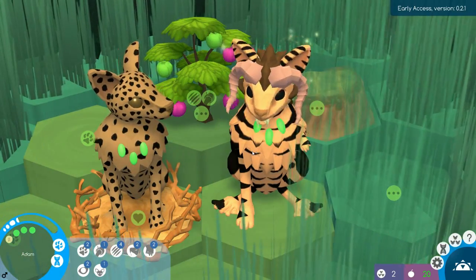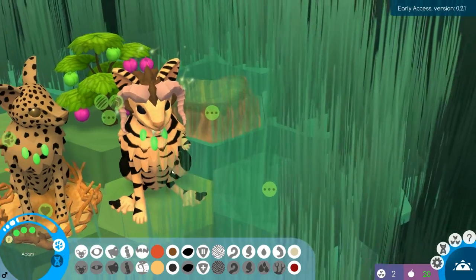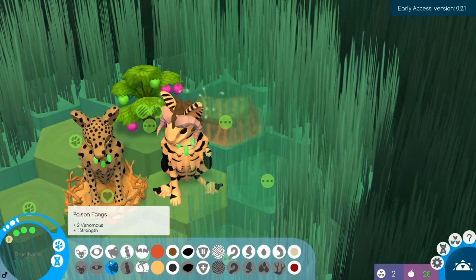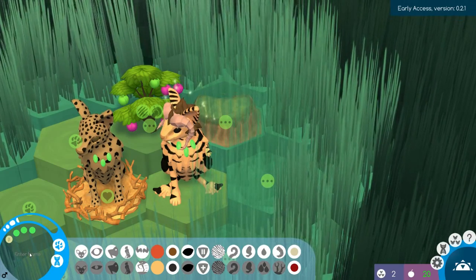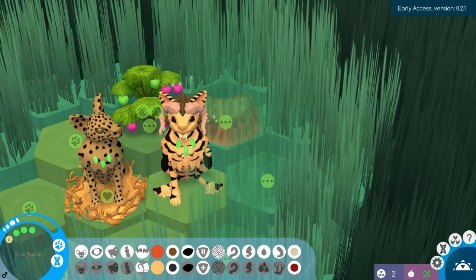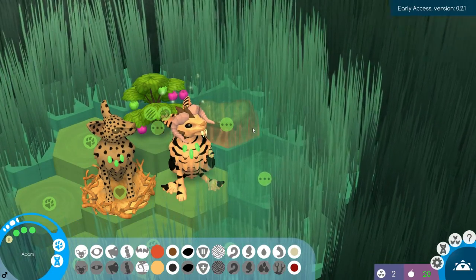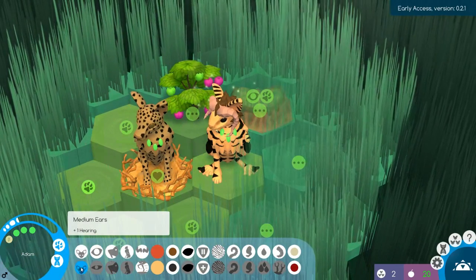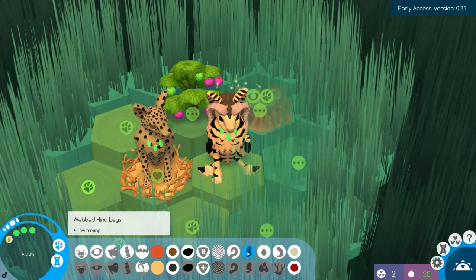We currently have Adam here with his tiny little paw — that looks so much worse than it used to. So we have no paw and double poison fangs. I just accidentally did this but you can now rename your animals. I'm going to keep the first two as Adam and Eve. He also has double medium ear, double big body, and here are some of the new things: webbed hind legs, which means plus one swimming.